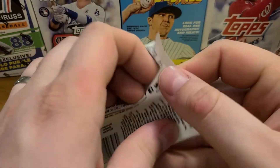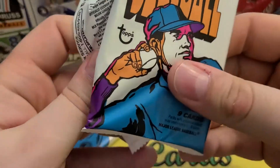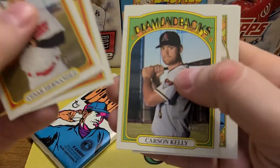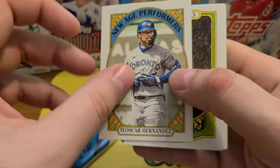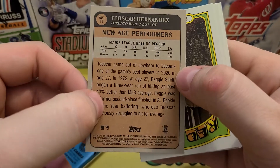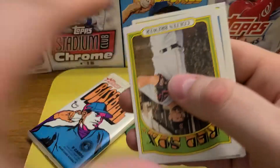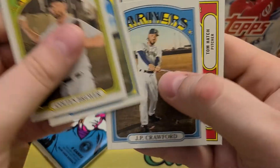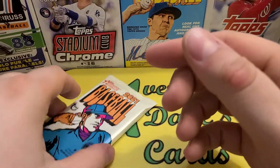Two packs to go. Haven't hit a whole lot of inserts — that Clemente, and then we've got this New Age Performers, which is an insert. That's kind of cool. Gold — Goldie in action. Last pack.